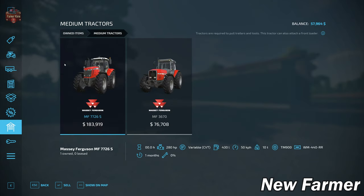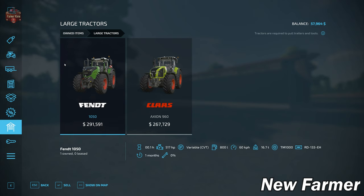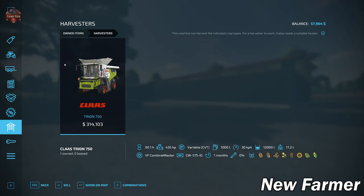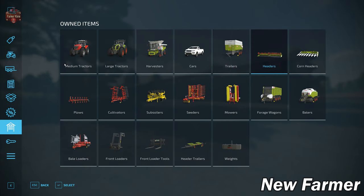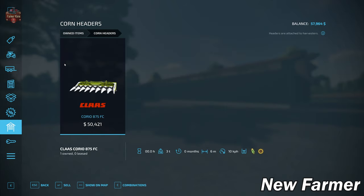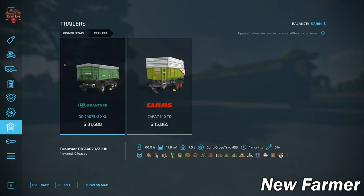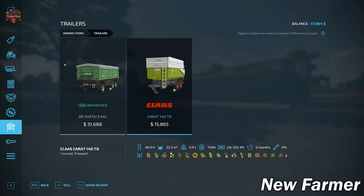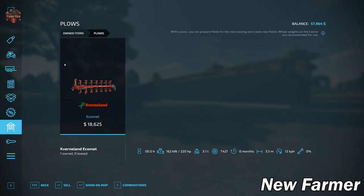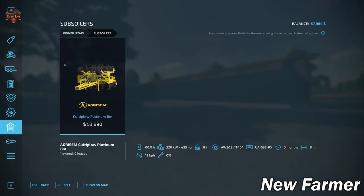Looking at our starting equipment: for medium tractors we have the Massey Ferguson 7726 and the 3670. Under large tractors we have the Fendt 1050 and Axion 960. We have the Claas Trion 750 harvester, a 2017 pickup truck, and paired with the harvester, the 1080 10.8-meter flex grain header. We also have the foldable 6-meter corn header and a header trailer. For trailers, we have the Brantner DD 24073/2 XXL trailer and the Claas Karat 140TD. In plows we have the Ecomat Kverneland plow, the Rüstle Smash K12 200, and the AgriSim Cultiplow 8-meter subsoiler at 435 horsepower.